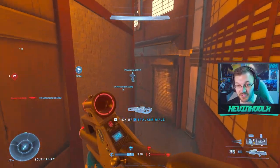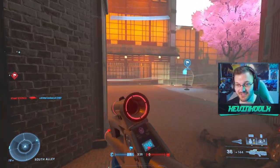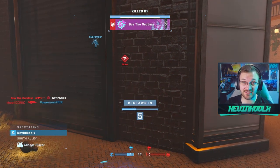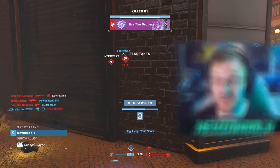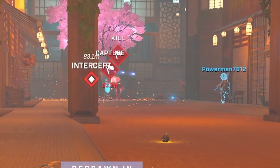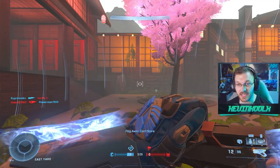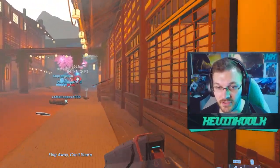Honestly, the battle rifle is actually really useful in this mode as well, because the battle rifle is effectively a power weapon here. But of course, when you get sniped across the map, it makes things way more difficult. Is my teammate trying to use a Ravager right now? Like, you're not going to kill anyone with a Ravager. And then you just die — that's what happens when you use a Ravager.